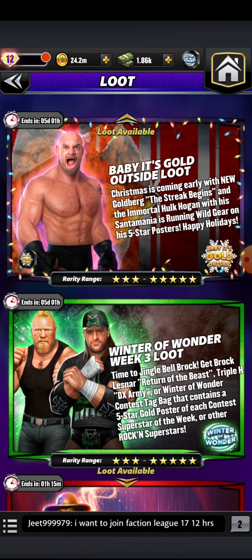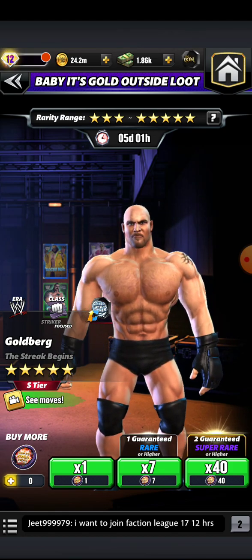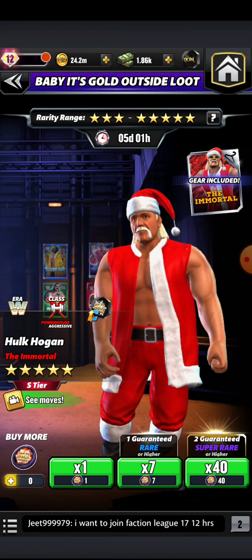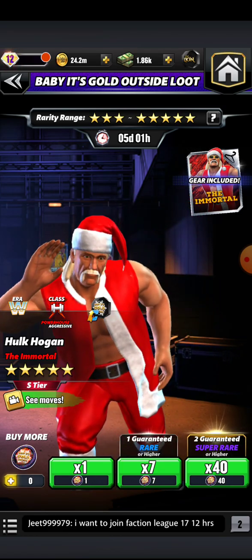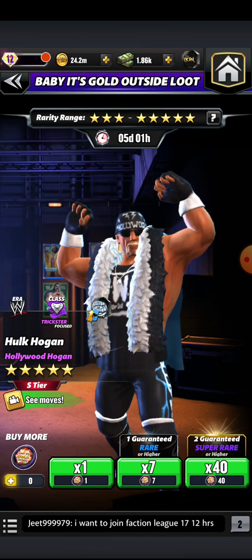We just got the release of the baby, it's gold outside — the Luke banner — with the debut of Attitude Era Striker Goldberg. Yes, Striker, not Trickster. Goldberg: the streak begins. And after seeing some solid gameplay from the broskies and siskies from the Scopely content creator group, I'm not going to deny it — Goldberg is a hoss. He's an absolute beast of a unit. He does the striker class justice. They did the man, the myth, the legend himself justice, and he is going to be phenomenal at six star.